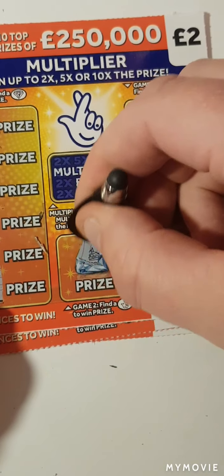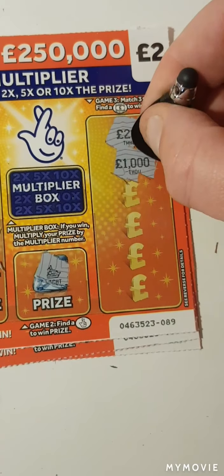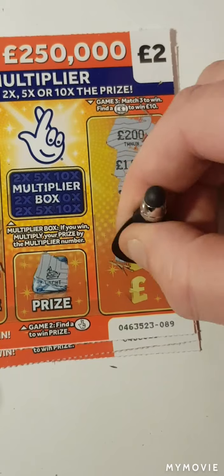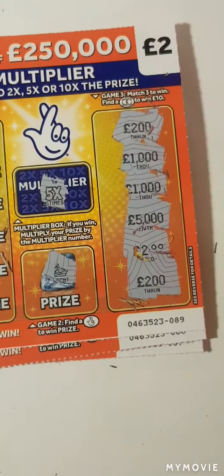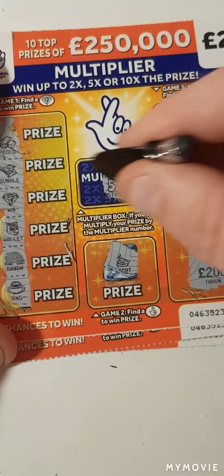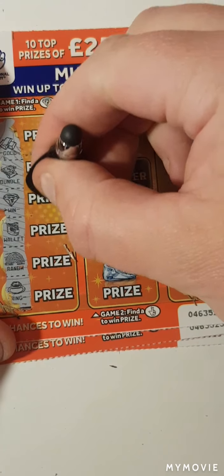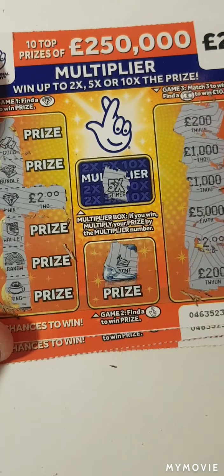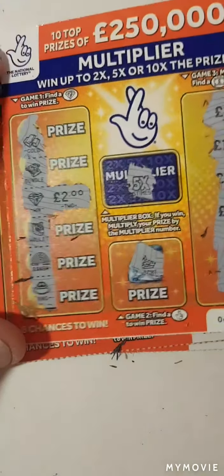Fingers — yep. Three amounts: two hundred, a thousand, a thousand, a thousand, five thousand, two, two, and two hundred. Two hundred — this is times five. So let's hope that is two more than two under there. It is — it is, it's a two. So guys, that is a ten pound win. We shall take that. Cannot complain with that — that is money back.